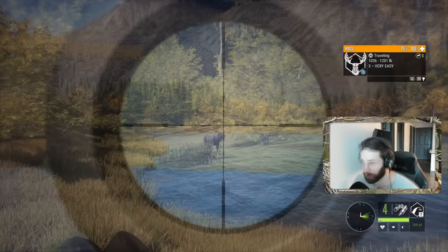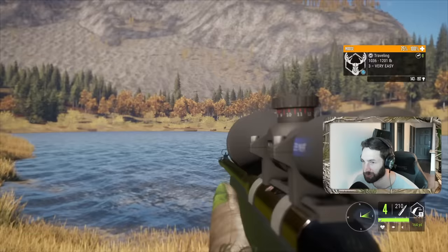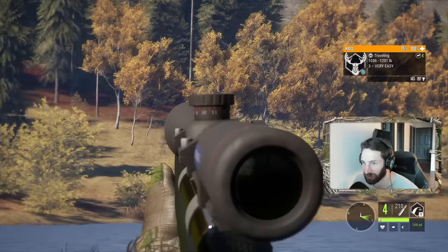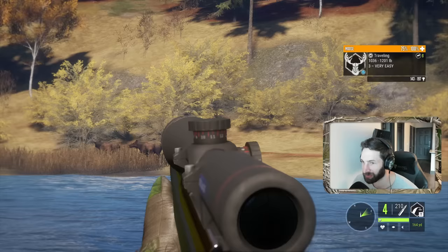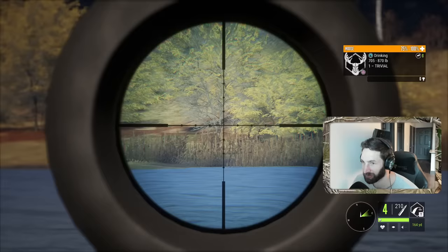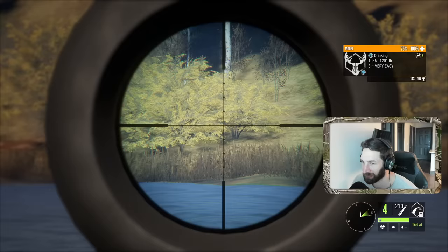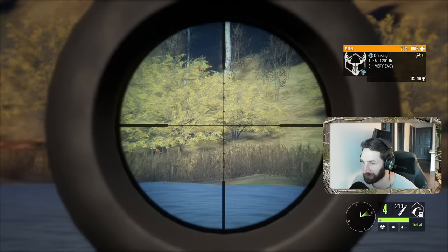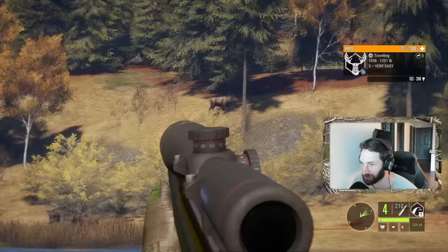We got eyes on our first bull moose out here - not a giant but definitely not too small. We have the 300 magnum. Hold up, there's two solid bulls - a decent three out in the front and another one behind him. We're looking at about 150 yards. Hold up, there's a bunch more coming - looks like a cow and another cow. I'd like to try and get the one in the back as well, but it's not looking like that's gonna happen unless he stops. We'll take him on the follow-up.